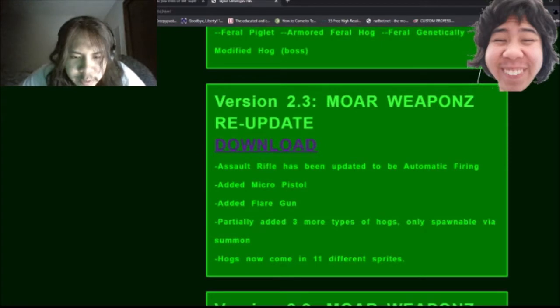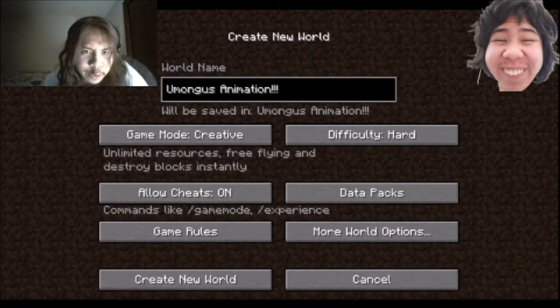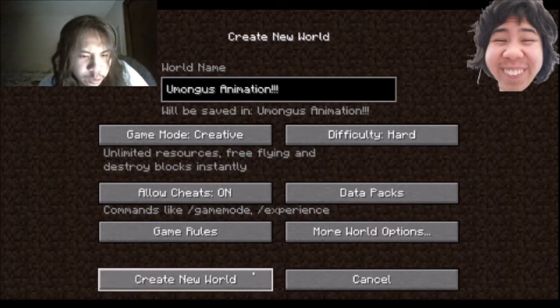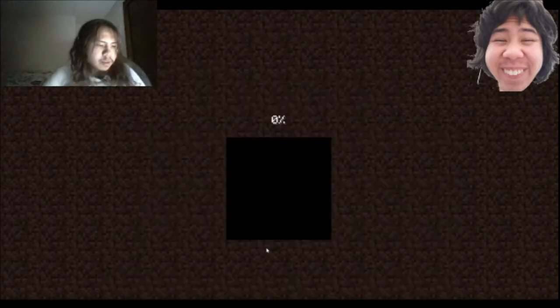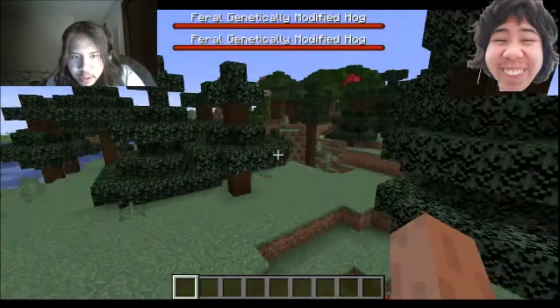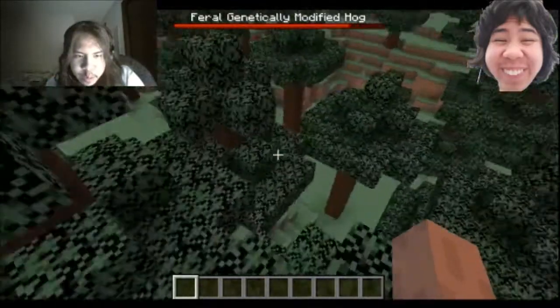Now Hogs come in 11 different sprites. We're just going to create a new Creative mode world in Minecraft so I can show the Minecraft mod visually. Alright, so now we've created a new world in creative mode. The first update I will show is the More Weapons re-update.